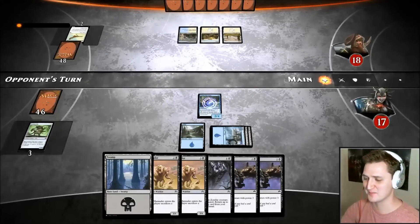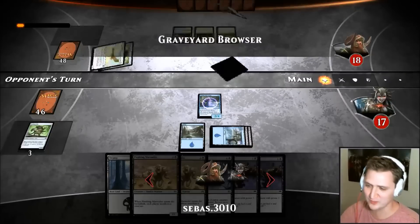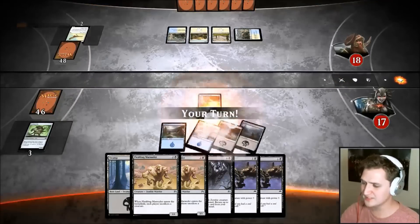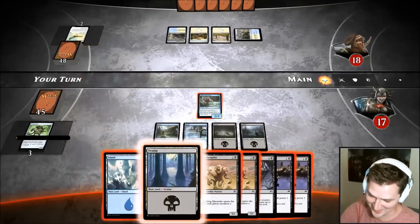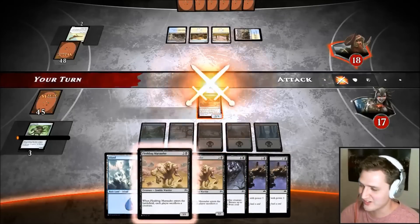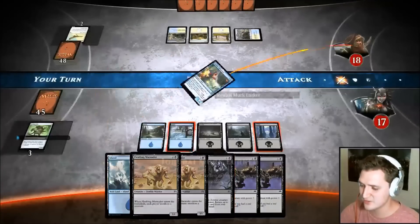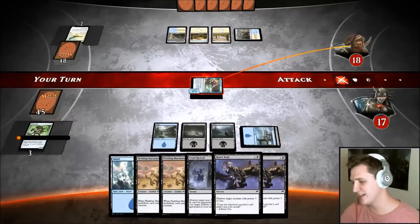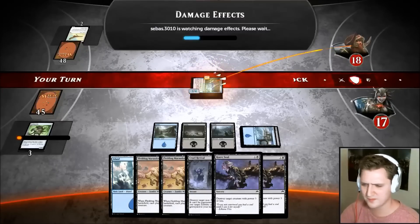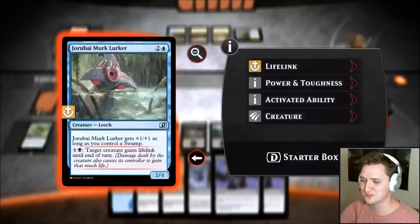I'm probably going to be milling him because I'll use grave recursion to get back Fleshbag Marauders all day. If he has an Alhammeret at some point that would be nice to steal. Now this is exactly what I want to be doing — I feel like Bilbo Baggins right now, buckle up. I'm swinging in — I want to gain the life. Murk Lurker doing what he needs to do, coming down as a 2/4.